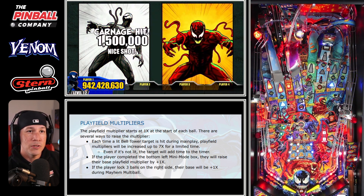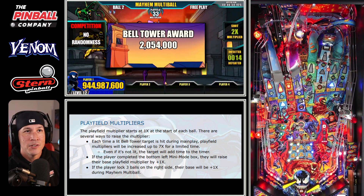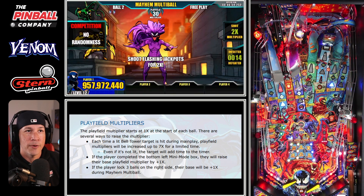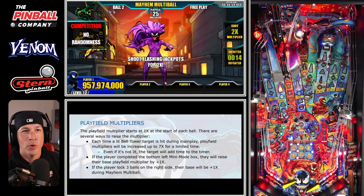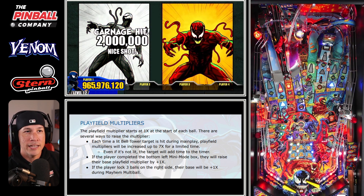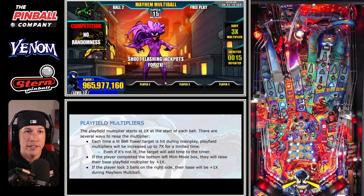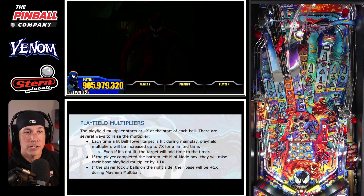Sometimes I feel like it's going to score a lot more than it does, other times it doesn't. Right now the 4 is flashing, so that should be a 4x multiplier on the playfield. I think I get 20 million off one of the jackpot shots and I'm not sure why — maybe somebody could tell me the math behind that. But multipliers are always a good thing, and this is the easiest strategy to get multipliers going.